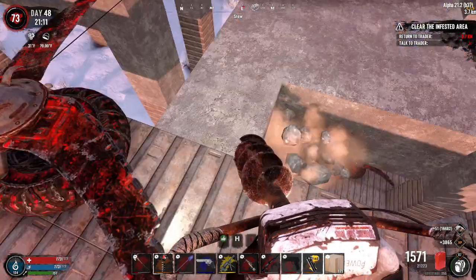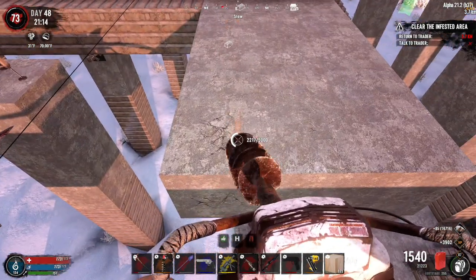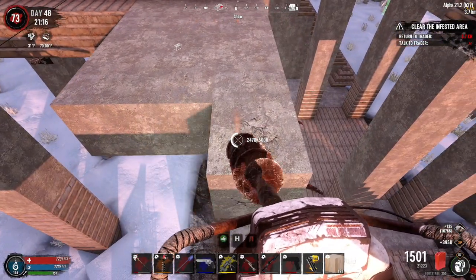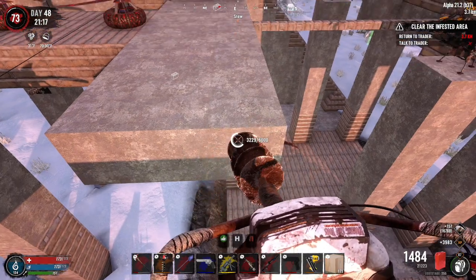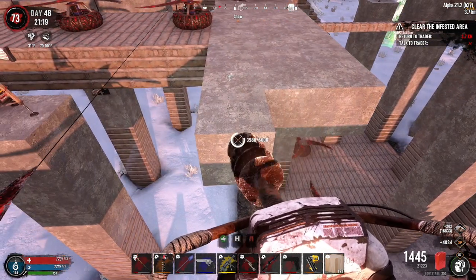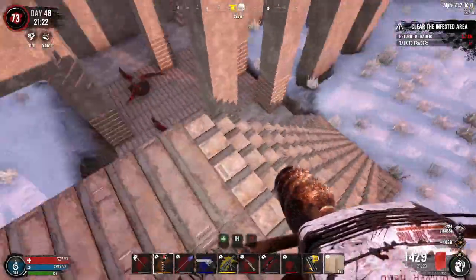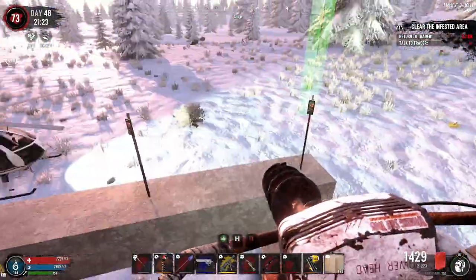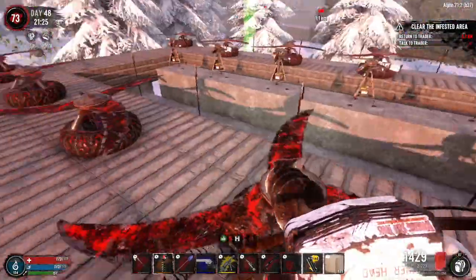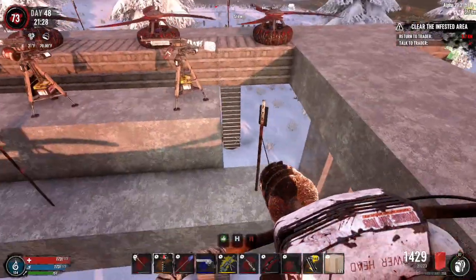Fortunately the HD auger does a very good job — makes quick work of these, which is nice. We're going to do the same thing to the run-up to where the horde base is. As you can see, when the zombies come up they're going to path this way. We've got electric fences, we've got HD blade traps all the way through here, but there are two lanes for them to go since we've got three here.